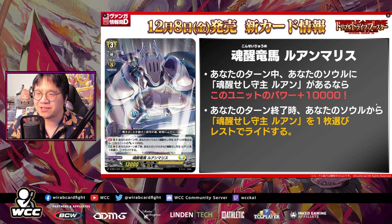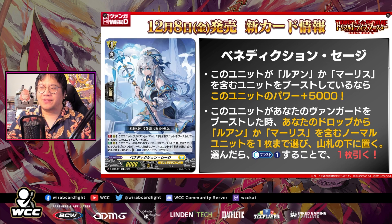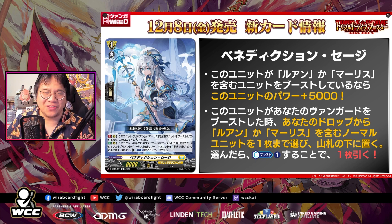Now we'll reveal the nicest looking card in the entire support line — Benediction Sage. This is basically why everyone is gonna run Luhan. The effect is con rear guard circle: if this unit is boosting a unit with Luhan or Maris in its card name, this unit gets power plus 5k, so 13k boost. Then auto rear guard circle: when this unit boosts your vanguard, choose up to one normal unit with Luhan or Maris in its card name from your drop and put it on the bottom of your deck. If you choose a card, counter blast one and draw a card.